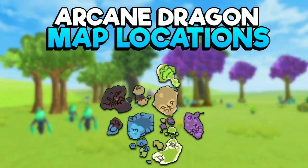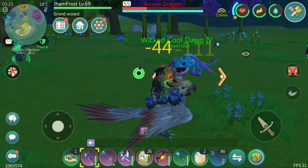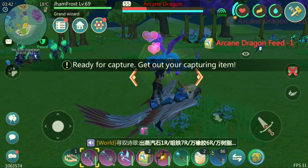You can spot Archie Dragons in the following areas. Deal 7% of the damage to its HP and use a club to stun, followed by using the feet. Use Snare, and ta-da!